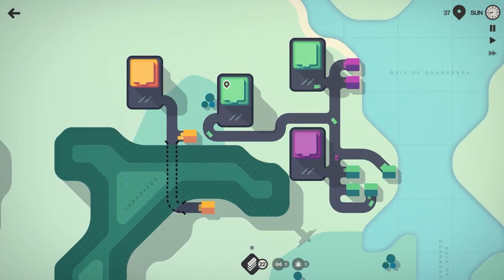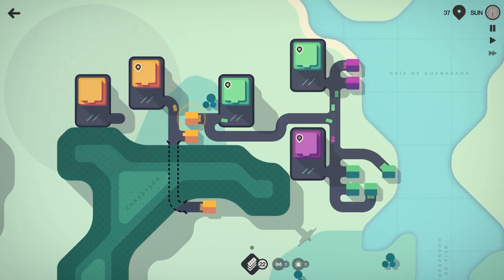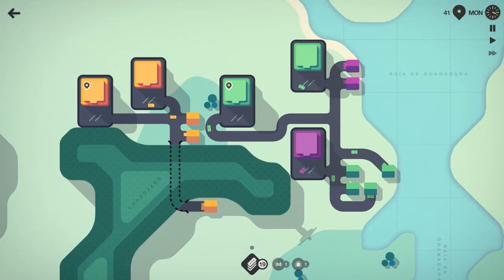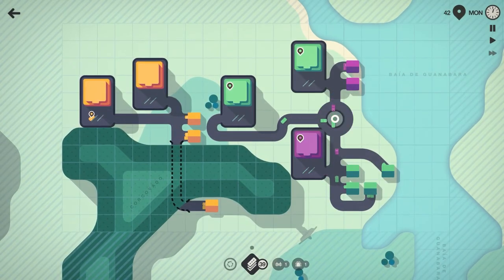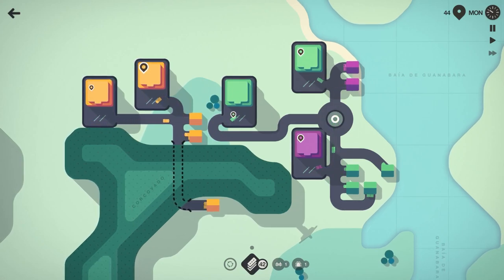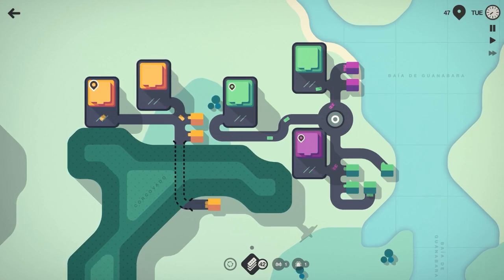Looks like we should have taken the stoplights. We'll flip that yellow house around, bring that yellow road like that, and take the roundabout. Let's see if we can get that roundabout in there — plug that in, and that should help with the flow of traffic.